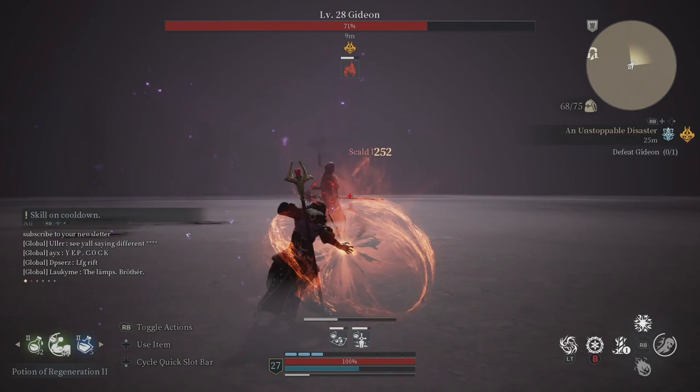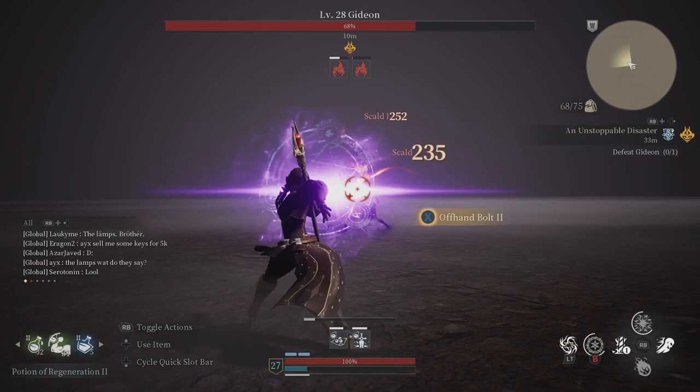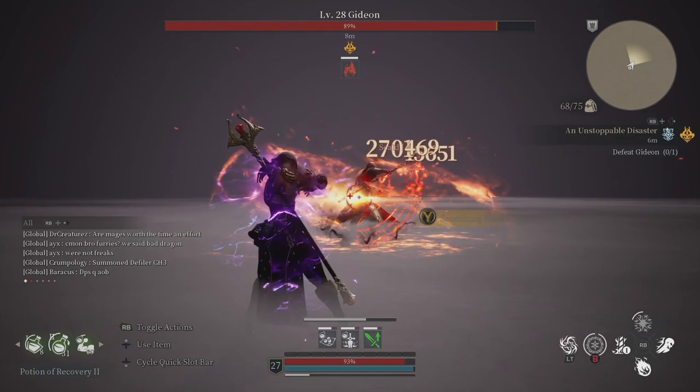Gideon is a boss you will not be able to just use your biggest combos against and deal massive amounts of damage. It's just not going to happen. This is a fight about taking your time, dodging, and dealing as much damage as you can without taking too many risks. Very rarely will Gideon allow you to do a combo longer than 4 to 6 seconds. Spotting these opportunities can be tricky at first, but eventually, with some practice, you can identify these moments quickly and capitalize.